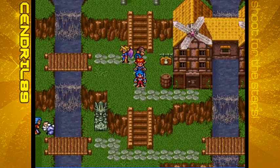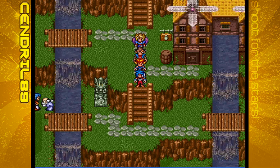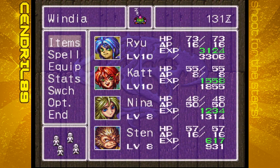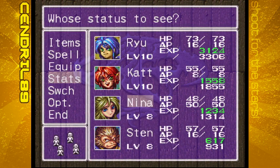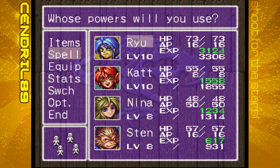Let's take inventory of the party. We have Nina, who's banished from her own country but really cool — and if you know anything about Breath of Fire lore, she'll end up falling in love with Ryu. You have Kat, who's completely loyal to Ryu, and you have Sten, who's completely loyal to Kat. Sten is Sten — we'll get more into him later.